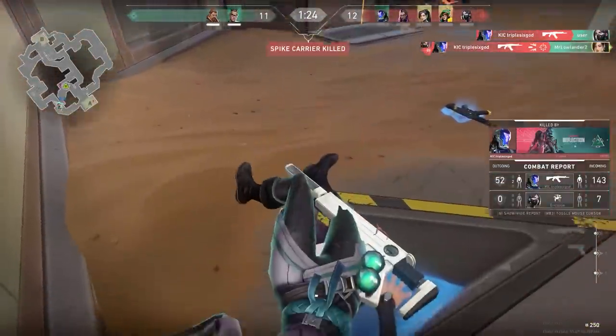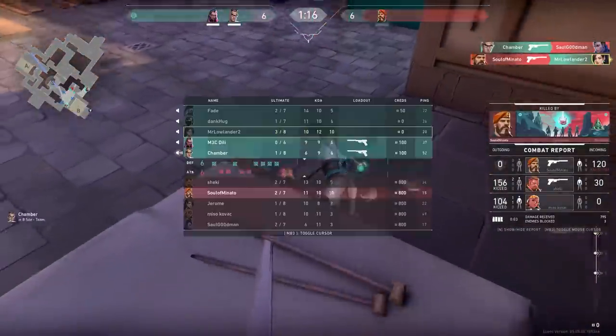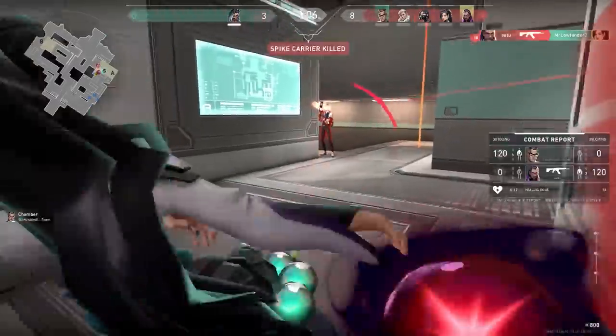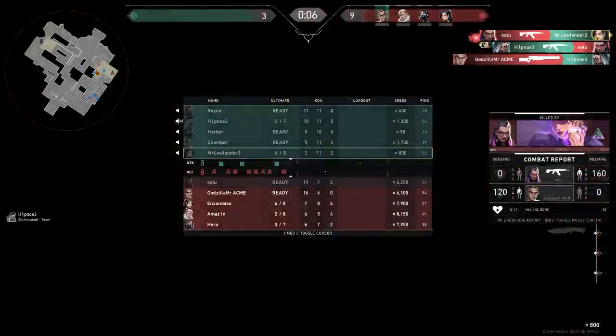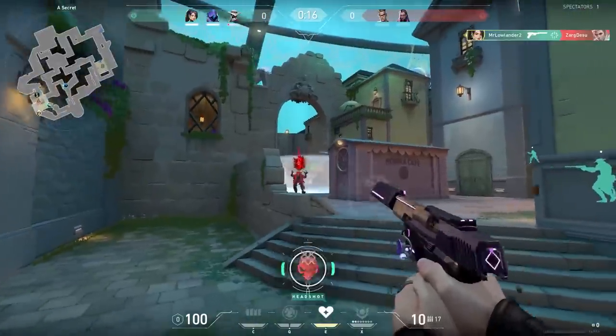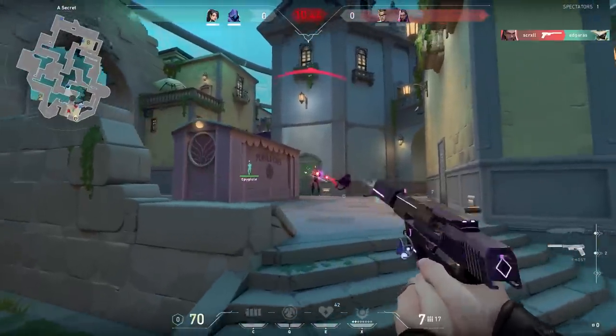Some days your aim is not doing what you want it to do. It feels like every shot you swear was on the enemy completely misses. You lose every duel, don't trust in yourself anymore and your teammates might start raging on you. I know how it feels, I've been there too many times. But how to fix this — how could you still make kills even though your aim is completely garbage?